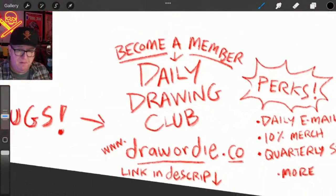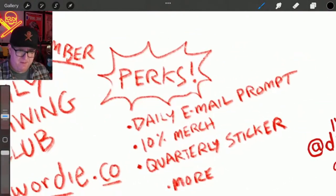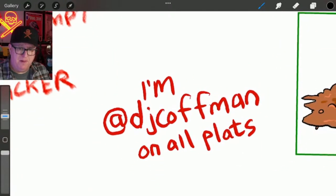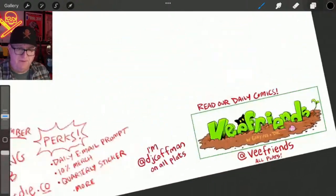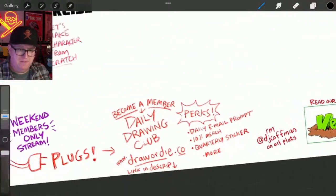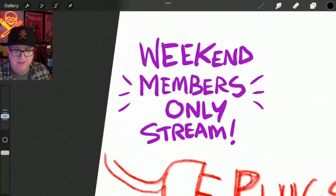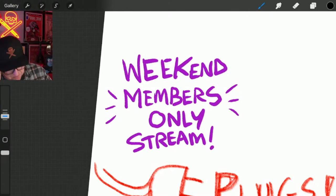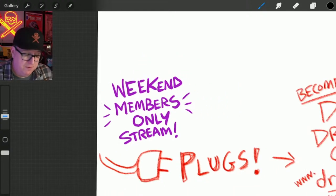Don't forget — become a member of the Daily Drawing Club! We have 5 a.m. prompts, 10% off merch, quarterly stickers. I'm DJ Kaufman on all platforms. Read the VFriends comic strips at VFriends platforms. Tomorrow we have a weekend members-only stream at noon — I'll probably talk about something special, a topic that pertains to the newsletter or artist life in general.